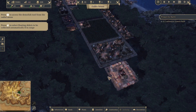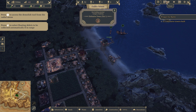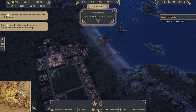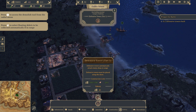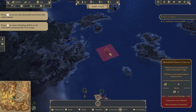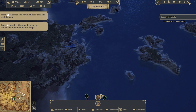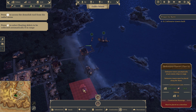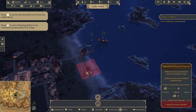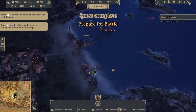Build two defensive towers. Let me slow the game down. Under Seafaring — there we go — Defensive Tower. I need to find a valid spot; there's a green indicator so they have to be placed along the shoreline. There we go.